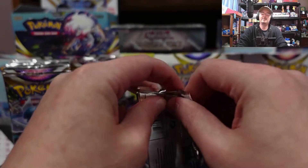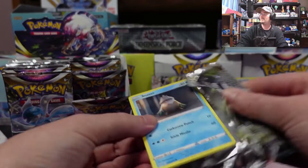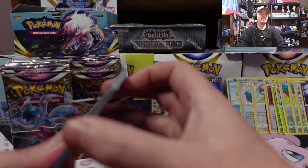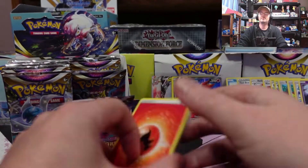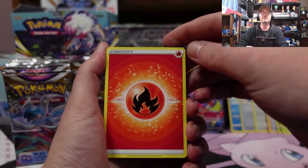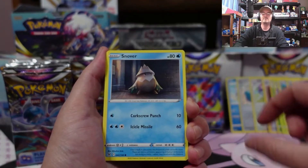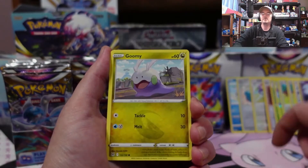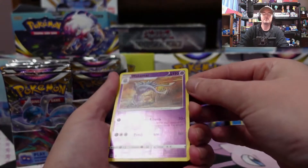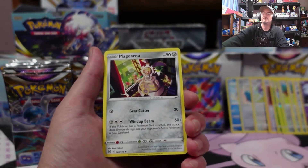Yeah, I don't know if I want to make this two videos or not. I try to keep the videos around the 10 to 15 minute mark, so if this first half of the box goes a little too long I'll make a second video. Got Fire Energy, Lickylicky, Relicanth, Boss, Vacuum, Snover, Aipom, Rhyhorn, Roselia, Goomy, reverse Malamar, and Magnezone.